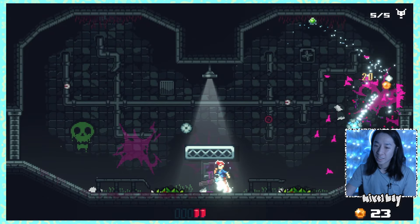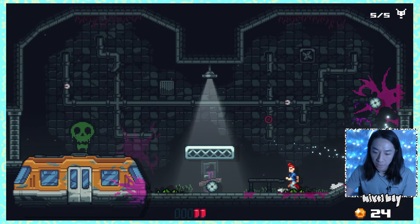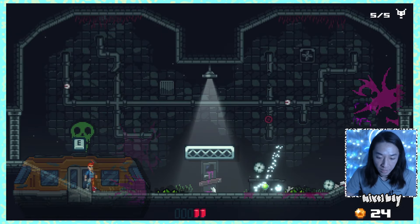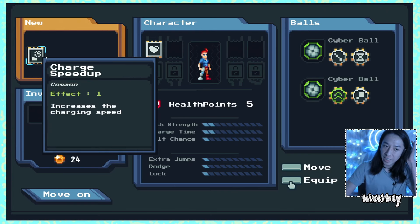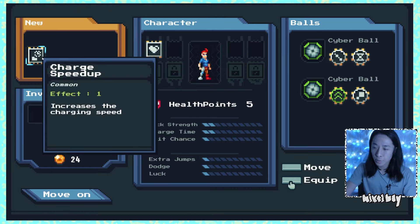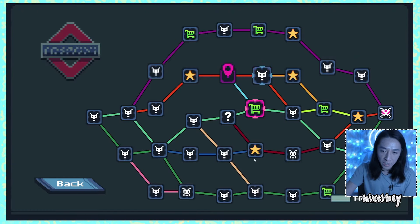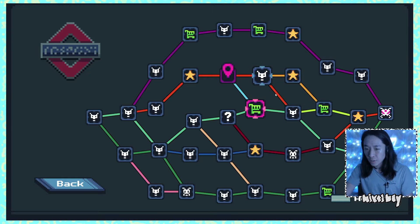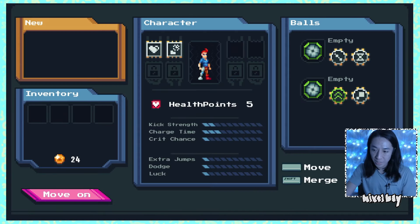Do I have to pick up the coin? I guess I do. Hey, eye catcher — very eye catching handle there by the way. This is called Footgun Underground, this is a demo version, it's on Steam. Increases the charging speed. Footgun Underground — pretty fun so far. Just turn your brain off and kick around the ball. It's kind of cool.